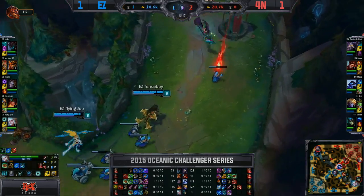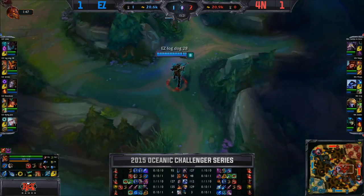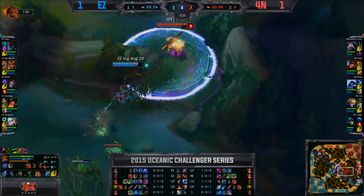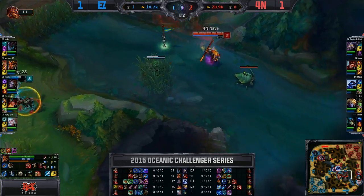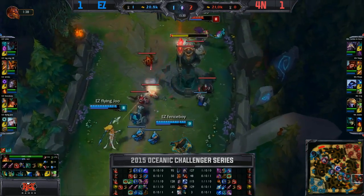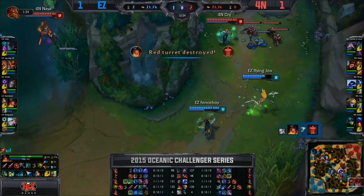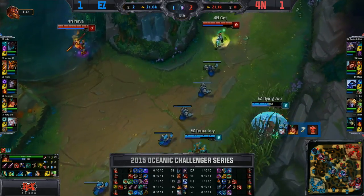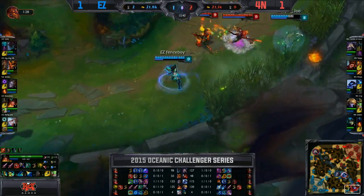They're looking to try and get some objectives controlled on this map, recognizing that it is getting a little bit out of hand — that Fournot are playing their game. An aggressive Wukong dives in there. Naya trying to position here. The dragon comes back up in about a minute 35, it will be hotly contested by these two teams. Tower does go down in the bottom lane. A fine Janna tidal wave coming in — slowly, slowly coming in, that's a good exciting tidal wave.